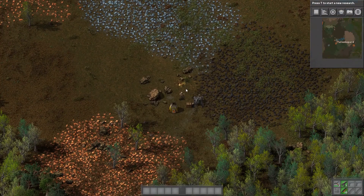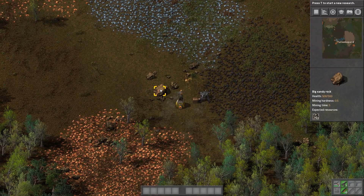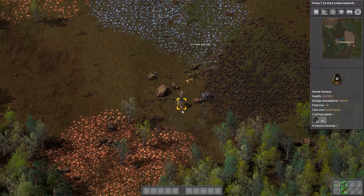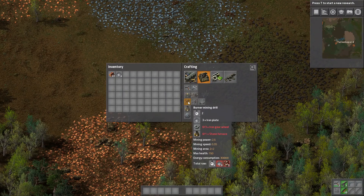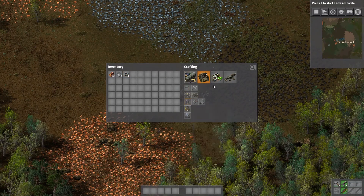So we're gonna smelt some iron, and obviously our goal is to never ever have to do that again — never having to go punch this rock until some iron falls out. I need some iron gear wheels; I think I could just make those. One, two, three.